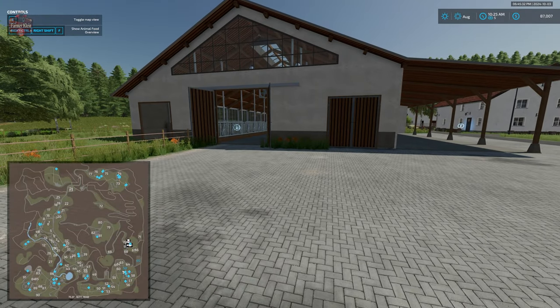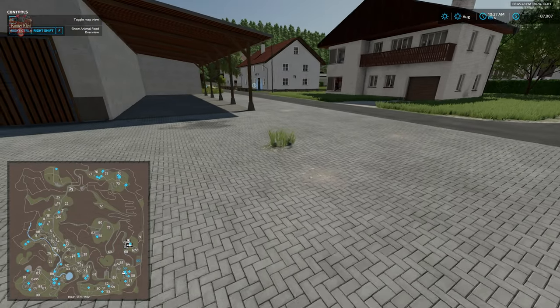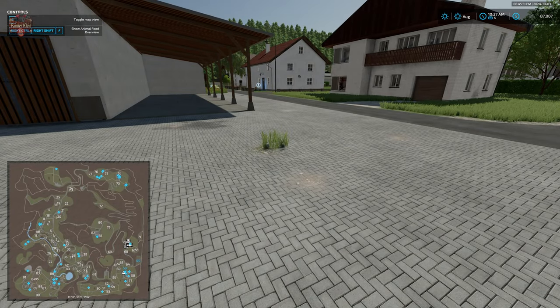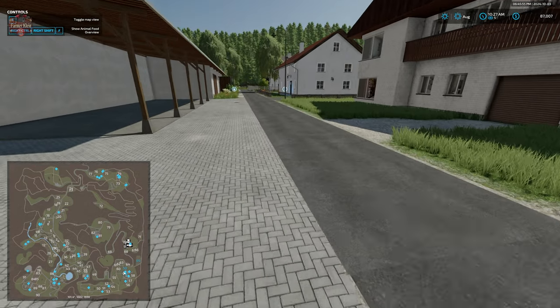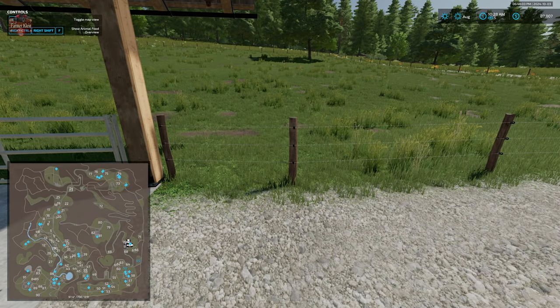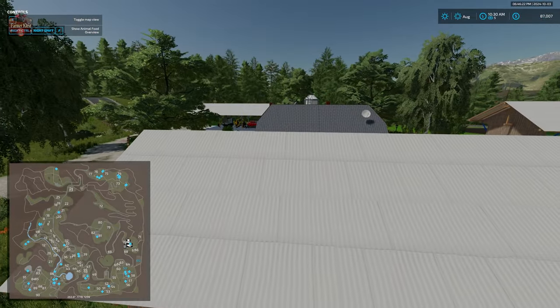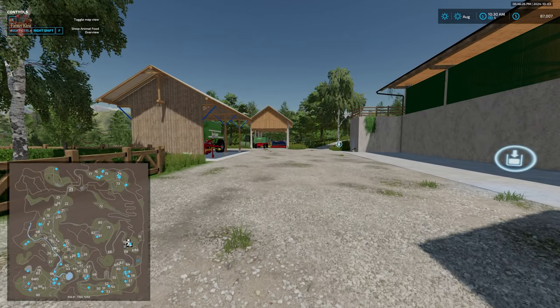Some of the buildings on these farms can be sold, but most cannot. Of the things that can be sold, there are often deco elements that will remain permanently, so while you can customize the farms, you really shouldn't — it can lead to some rather undesirable results. As far as giving this map a score with respect to farm customization, I'm going to give it a hard score of just 0.5 out of 1. We do have a ton of farms, but the inability to cleanly sell these buildings adds up and compounds over time.